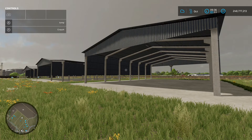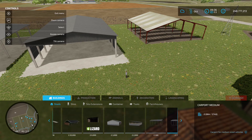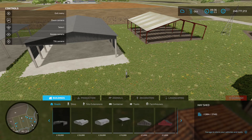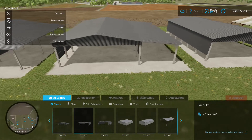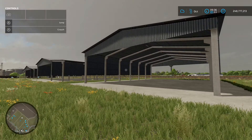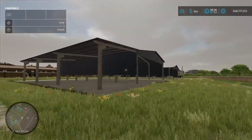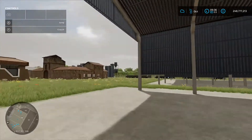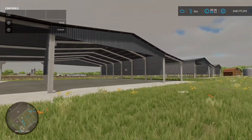Next up is the ESC Large Shed Pack by DH Modding, 1.49 megabytes - again under sheds. Small one is 30 grand, medium is 35 grand, large is 40 grand. Drive-through option but no lights. The medium one has an extra bit on the side and the larger one has double sides - excellent for storing equipment.